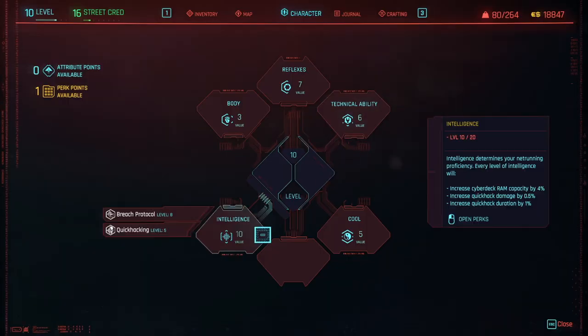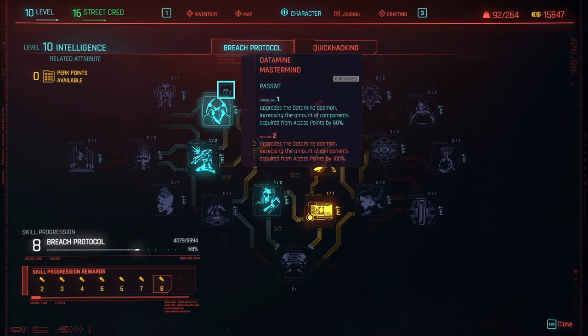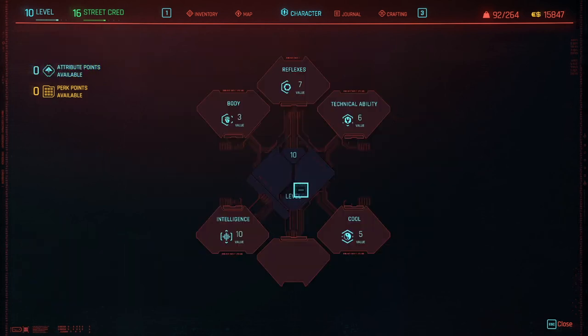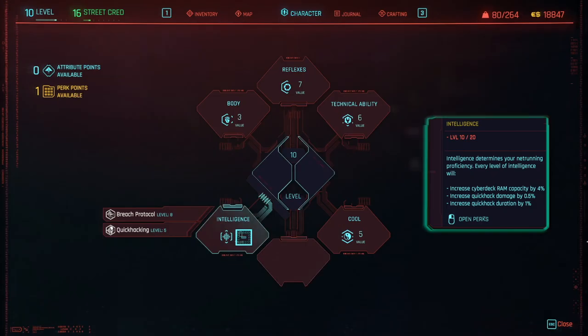For skills and perks that impact Quick Hacks, you'll want to spec into Technical Ability, Intelligence, and Cool. If you're going for a Netrunner class with a build that focuses on hacking, you'll want to be familiar with both Breach Protocol and Quick Hacks. These two perk trees are located under the Intelligence attribute. All attributes max out at level 20.